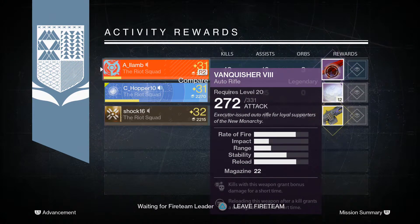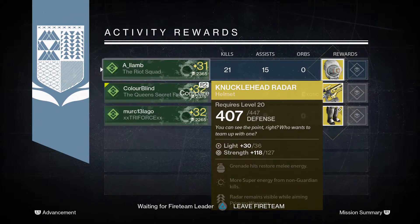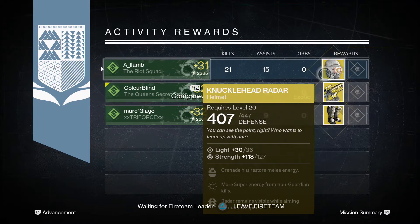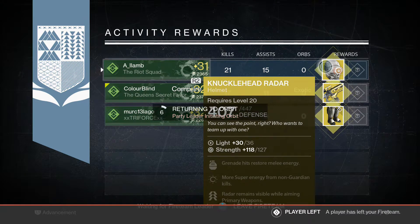Come on! On my third run the whole team manages to see gold and I grab myself the Knucklehead Radar Exotic Helm for the Hunter — one that I already own and I'm not impressed with. The helm gives you the Third Eye perk, making radar stay active, but there are so many better helms out there. I break it down for a shard.